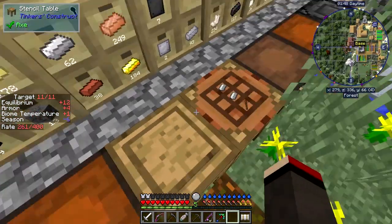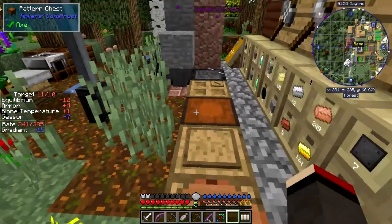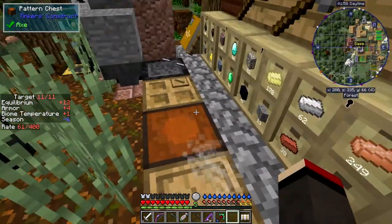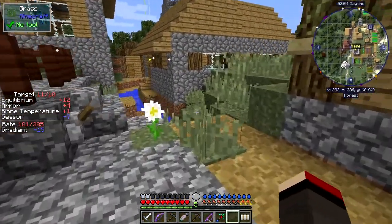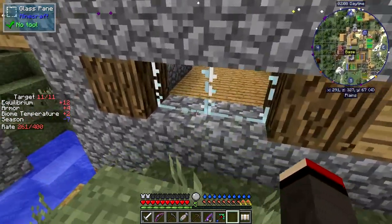I've got the part builder on the central table with the pattern chest between the two, which is perfect. I should probably put a chest beside these two - then I could shift-click stuff into it. I could move things around and set it up in this big room here.